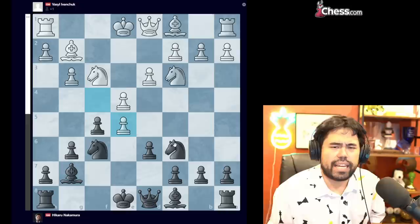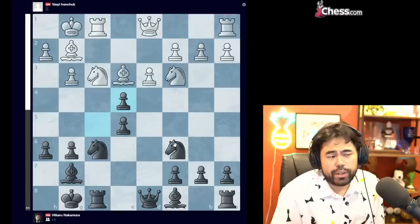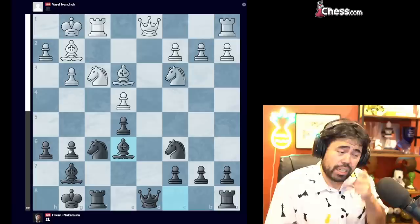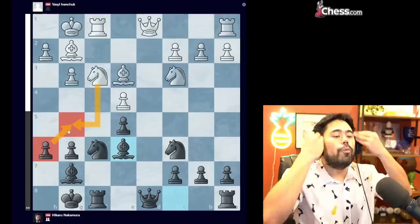Vasily decides to take on E5 and break the tension, as well as breaking the mirror. We get the exchange, bishop G5 is played, H6, bishop to E3, I castle, he castles, and I take on E4. After D takes E4, bishop E6, we pretty much have a mirror again except I have a pawn on H6 instead of H7. That should be an advantage — I can always play for knight G4 because white doesn't have a pawn preventing it, and white cannot play knight G5 because my pawn on H6 prevents that move.